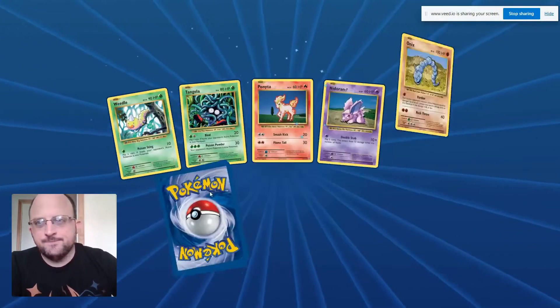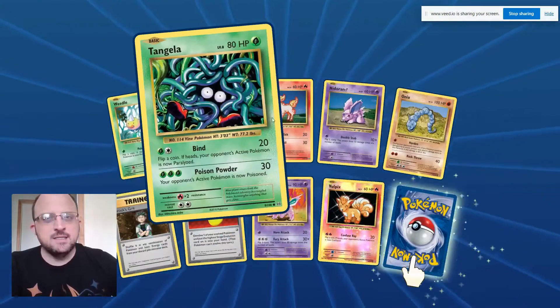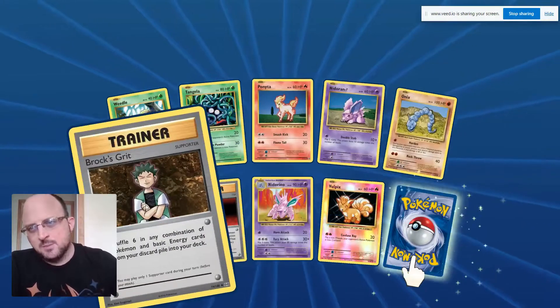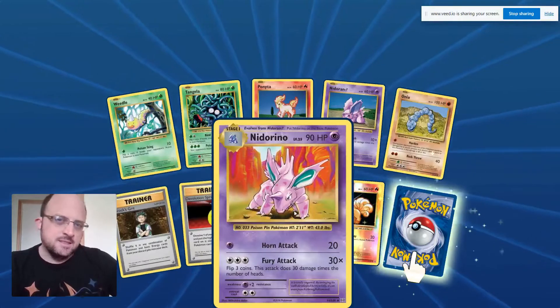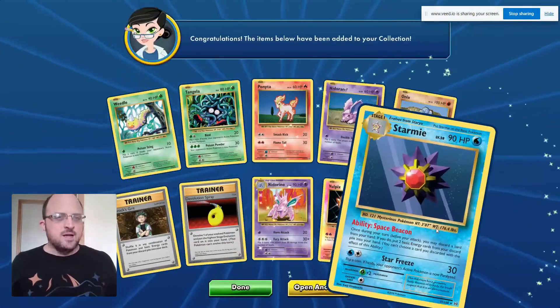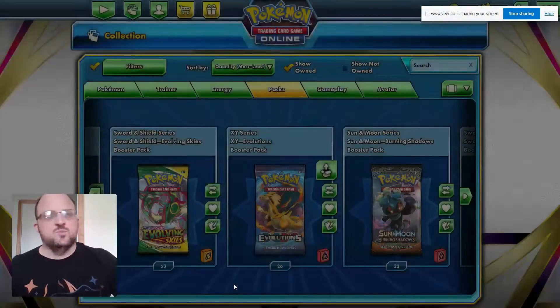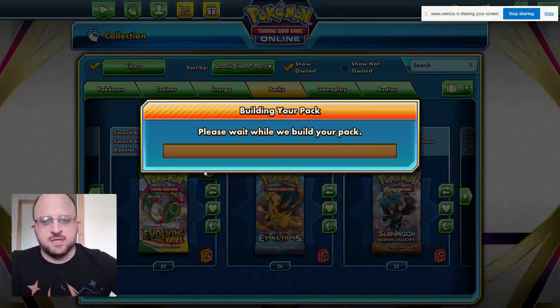My son loves reading these with me. Weedle, Tangela, Ponyta, Nidoran, Onix — Rock Grit, that's a nice one — full art Nidorino, Vulpix again. And the rare? Another Starmie. All right, we didn't like you anyway, Evolutions. Let's go to Evolving Skies so we can get burned again.